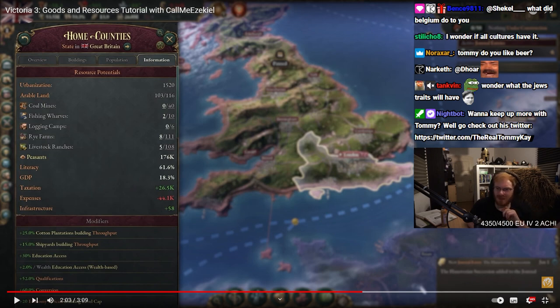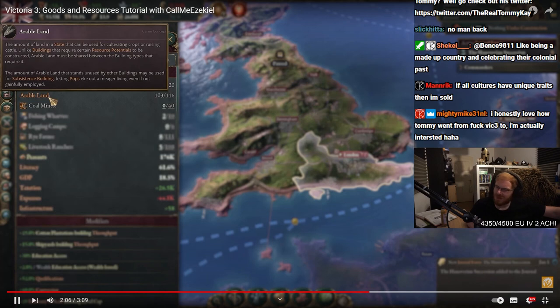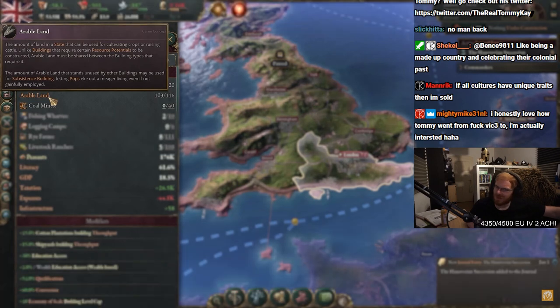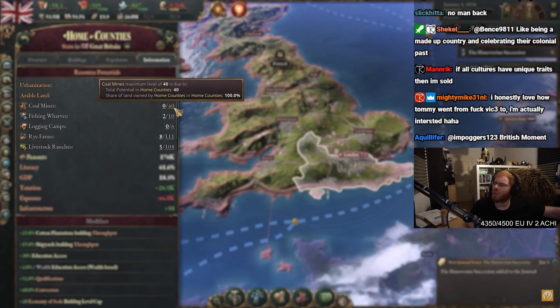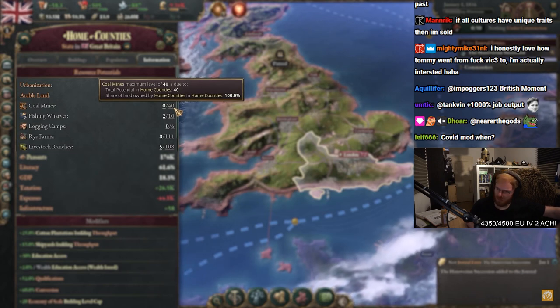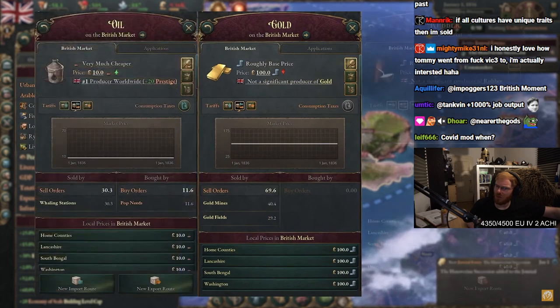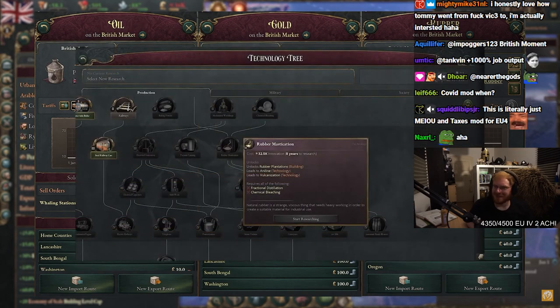Look at the modifiers. Livestock ranch is 5 out of 108 — this is the potential it has. Arable land is the maximum amount of agriculture a state can handle. Resource potentials determine what and how much of each natural resource you can extract. So if you want to produce coal, you can only do it in a state with coal as a resource potential, and you can't produce more than the limit allows. It's also possible to discover gold, oil, and rubber in your provinces, which will add them as resource potentials. I'm kind of feeling this game, man — I'm very, very excited.